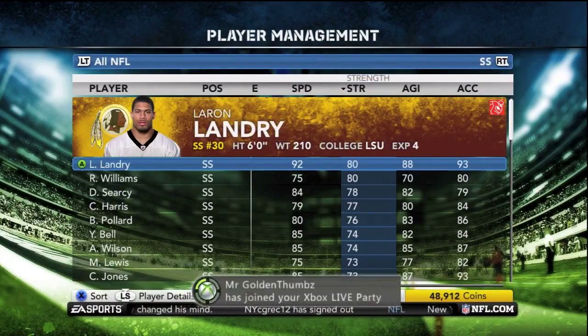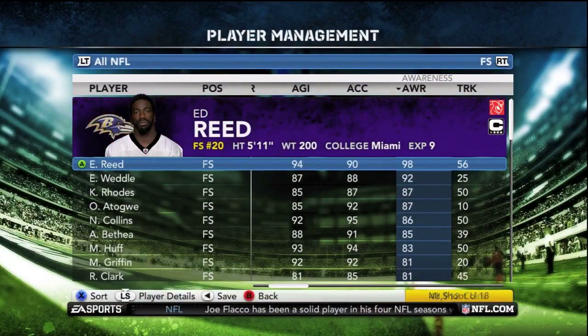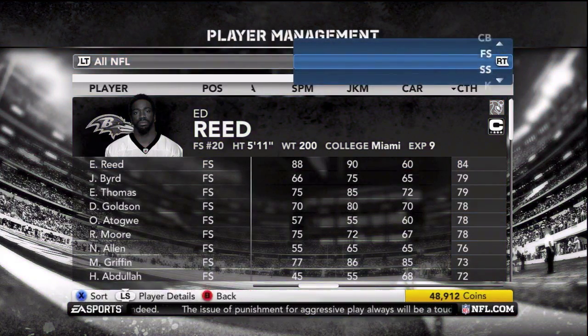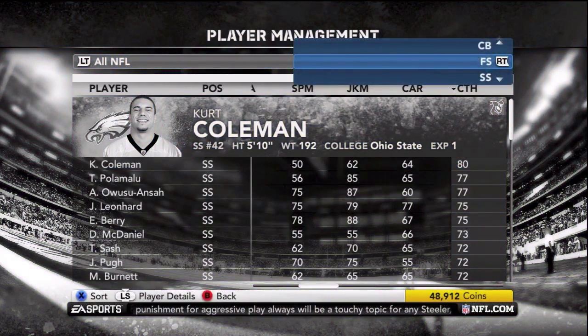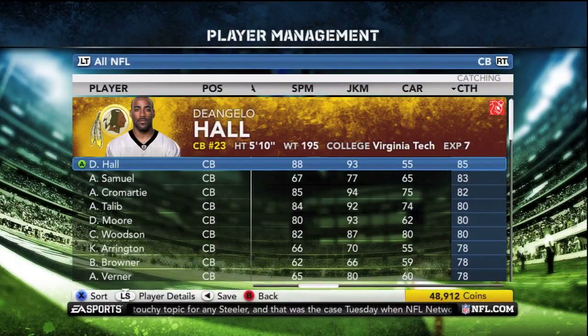Strength matters more so for the safeties — and again, that goes along with the middle linebacker and outside linebacker discussion. For safeties, you want those guys to be able to make plays. Also, awareness for safeties matters a lot because they're going to be covering a lot of ground. For corners, you've just got to cover your guy.